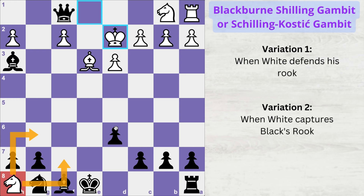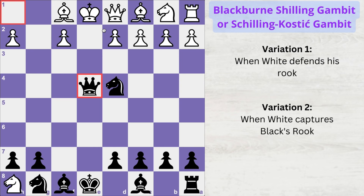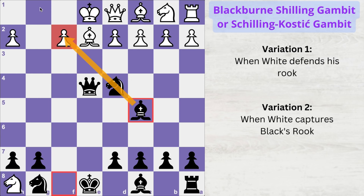Instead of blocking the check with the queen, if white blocks with his bishop he will soon get mated. You bring another piece into the attack — your dark-squared bishop. Play bishop to c5, targeting the weak f2 pawn and laying a checkmate trap on white's king. It doesn't matter whether white gives up his knight, attacks your queen with d3, or attacks the knight with c3. White is soon getting mated regardless.